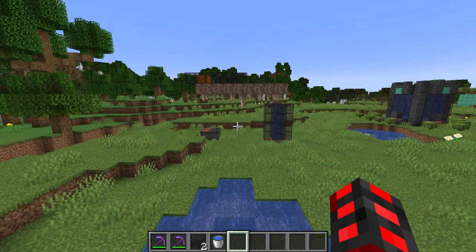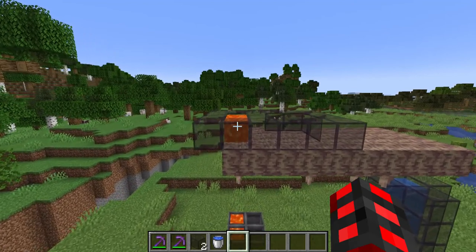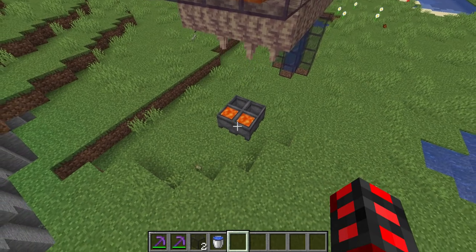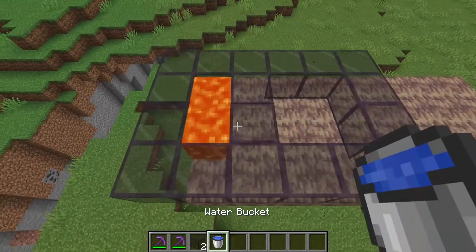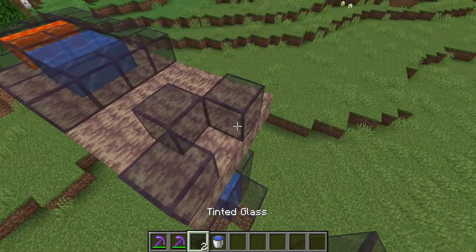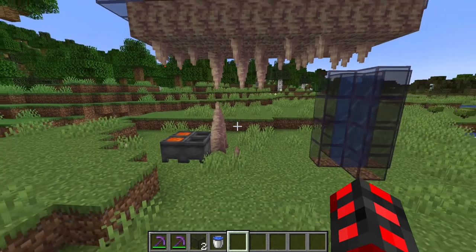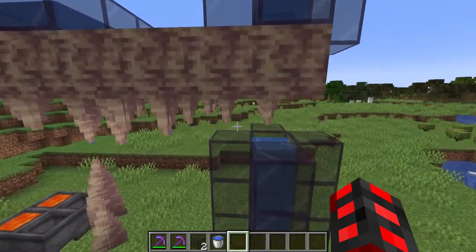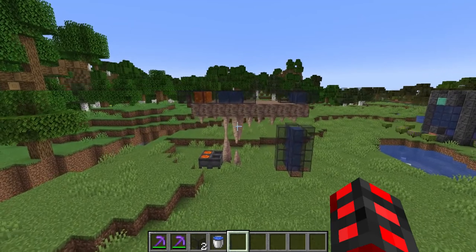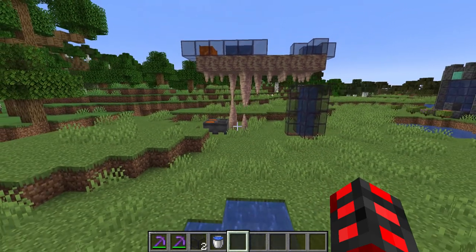Here we have a testing area for pointed dripstone growth. If they have lava above them, random tick speed will cause them to drip lava. The higher it is, the more likely it is going to drip. And if there's a cauldron below, it will turn into a lava cauldron, which has been a feature long requested from the bedrock edition of Minecraft. If you place water above them, then they can start growing by dripping. The drips can also create pointed dripstone from below. And if they grow big enough and contact another one, they will fuse and turn into a dripstone column, which can be walked around safely.